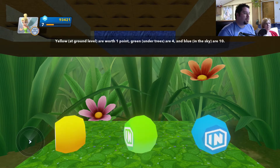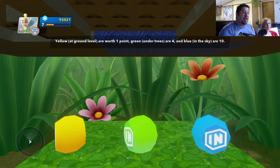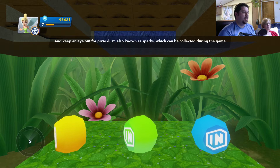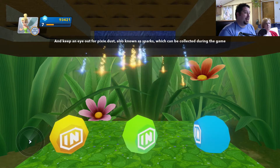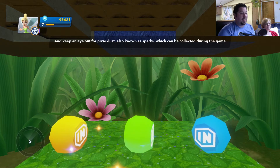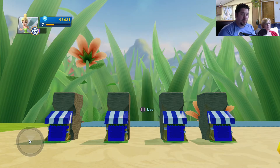Yellow at ground level are worth one point, green on the trees are four, and blue in the sky are ten. Did you hear that? Blue is ten. And keep an eye out for Pixie Dust, also known as sparks, which can be collected during the game. Don't forget to bring Tink's friends here for bonus points. So we got to collect friends and bring them to the Pixie Dust.